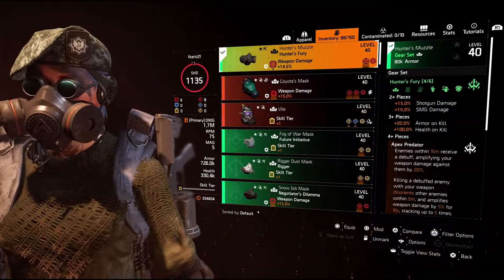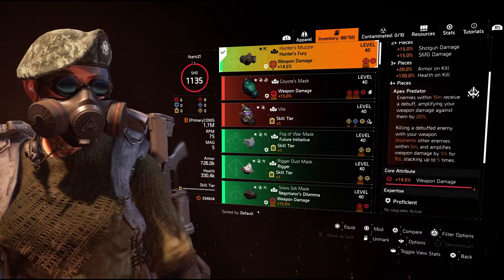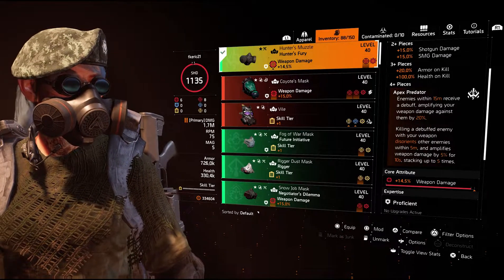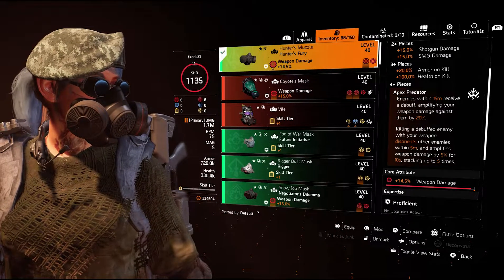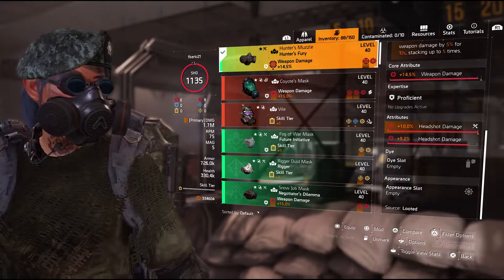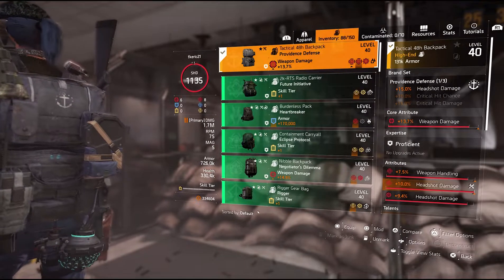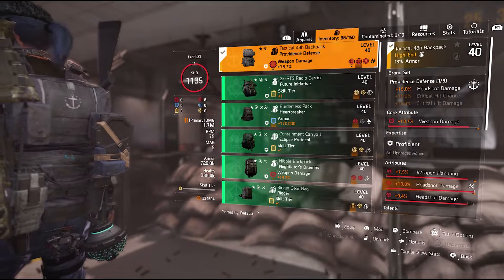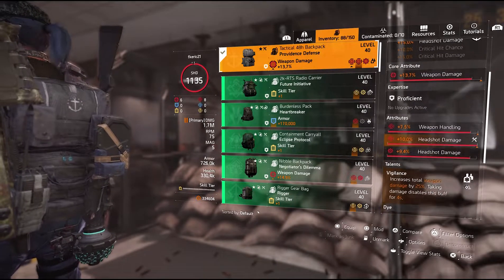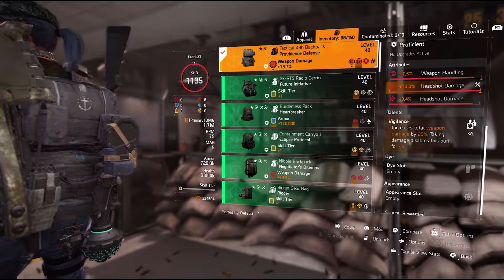For the gear set, I'm using the Hunter. It gives shotgun damage, SMG damage, armor on kill, and health on kill. Enemies within 15 meters receive a debuff amplifying your weapon damage against them by 20%. With the extra damage from your class, that's an additional 10%.